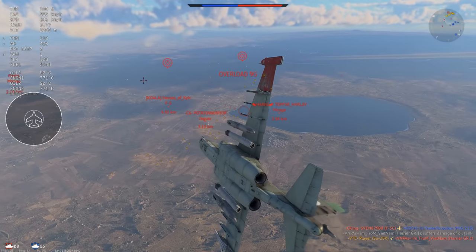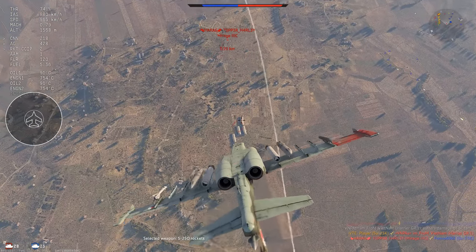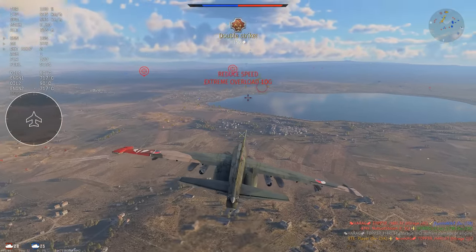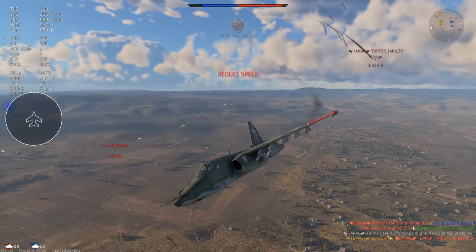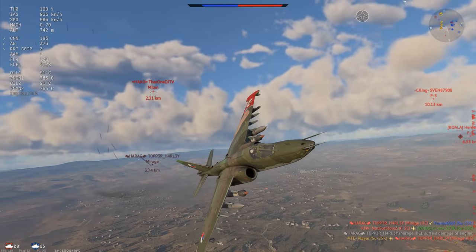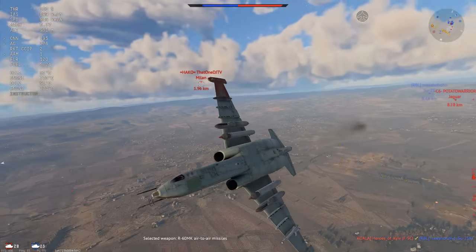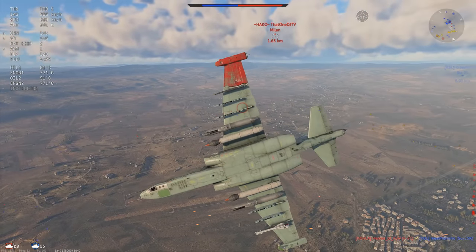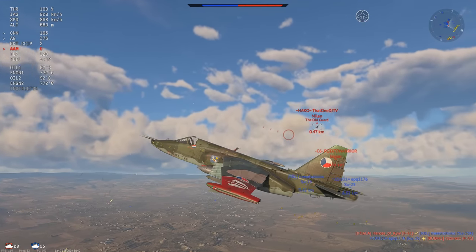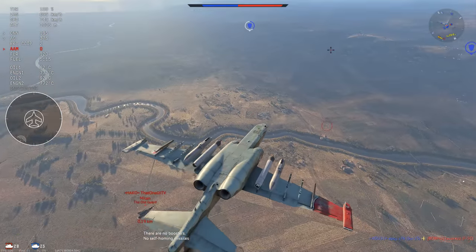Starting to see where this game is going — my team is doing about as well as Topper Harley over here. Not very well. That's kill number 2. Now I get a Milan on my 6 — not exactly ideal, because right now I want to get speed to engage the people on the left. But we're now stuck in a dogfight. So I jettison my weapons — look at the left wingtip, I just dropped an R-60. My dumbass had the wrong weapon selected and dropped the missiles instead of the rockets. Unlucky.